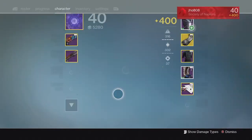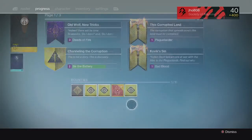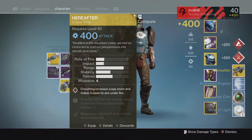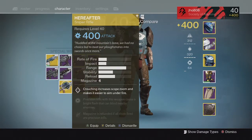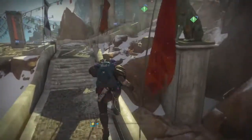We got some decent perks on it — Zen Moment, Outlaw — pretty good perks on a Scout Rifle, so not too bad on that first one. And then for my next Shaxx Crucible Bounty drop, we got an Exotic this time — a Hereafter Exotic Sniper Rifle. Pretty good, an Exotic drop. Came in at 400; not the best Exotic out of all the Exotic weapons, but still pretty good. I can always use an Exotic Shard or some more Infusion Fuel.